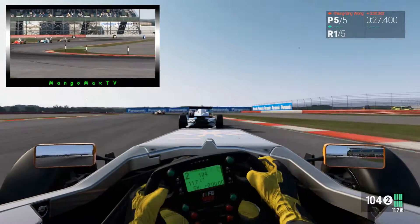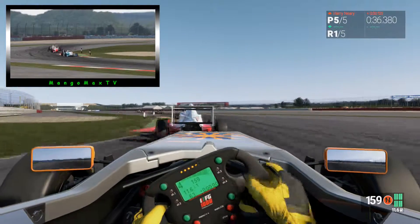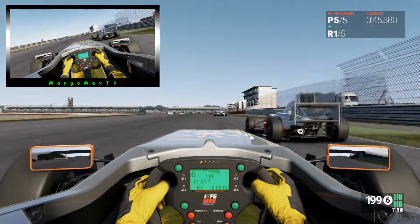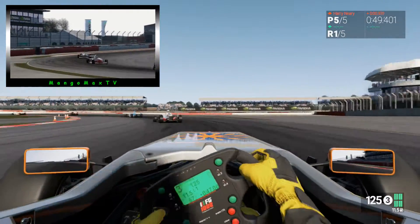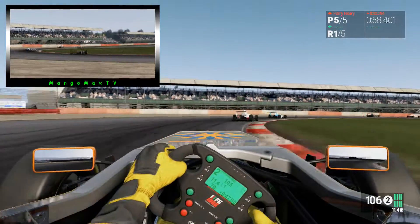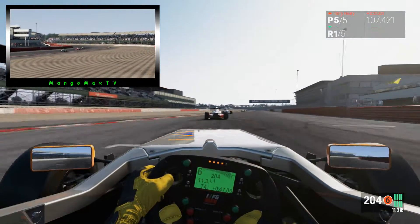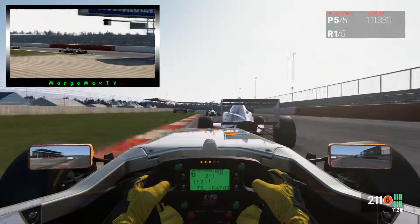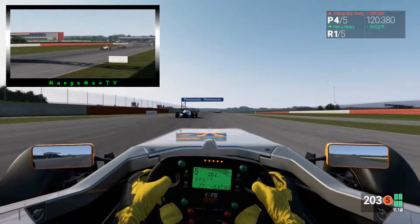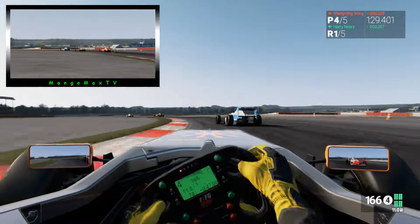Ich habe diesmal die KI nur auf 90 gestellt, nicht auf 100, damit es eben nicht ganz so aggressiv ist. Ich habe das in meinem letzten Video mit der Formula Ruki erklärt, sage ich jetzt gar nichts weiteres dazu. Das Fahrzeug ist diesmal natürlich wieder ein bisschen gesettet. Ich habe genau eine 30-minütige Qualifikationseinheit dazu genutzt, das Fahrzeug etwas zu optimieren. Mehr habe ich da nicht hinein investiert. Ich zeige das Setup wie immer am Anfang.